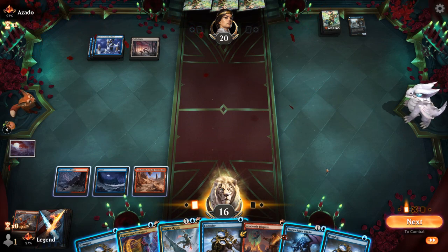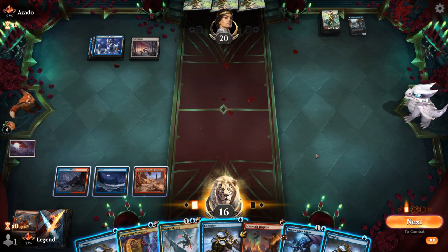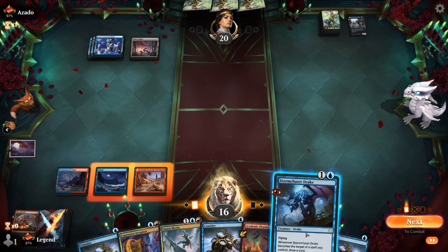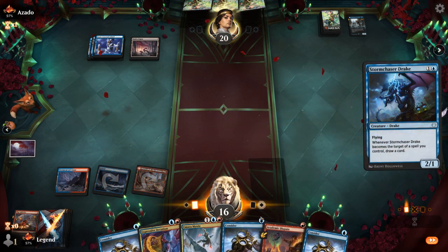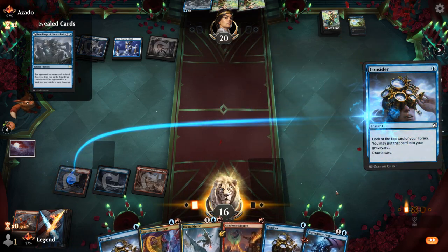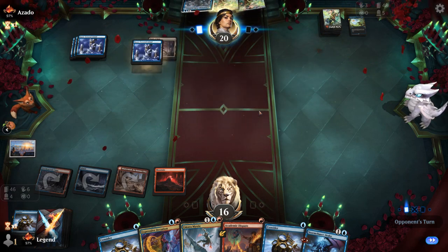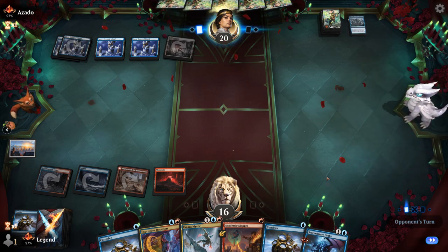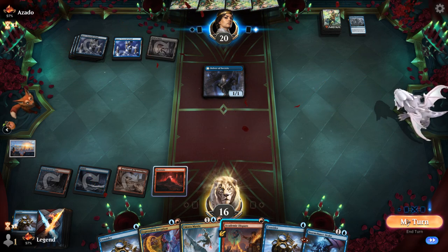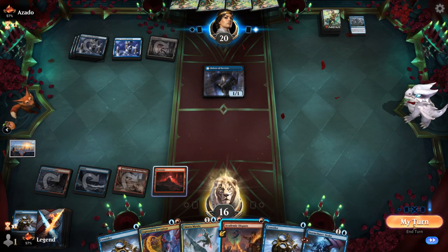Opponent is probably sitting on Counterspells or maybe a Memory Deluge. I want to present threats — question is Mystic or Drake? Mystic is a little more mana efficient, but we could also play Stormchaser Drake to play around Jory Disruption. Opponent goes for Divide instead and hits a land drop. Opponent can leverage Teachings to draw two — in fact, draw three. An extra land lets me play both Drake and Mystic, which is great. I could Dispute discarding a Consider, but holding it until after Drake to draw an extra card is also tempting.